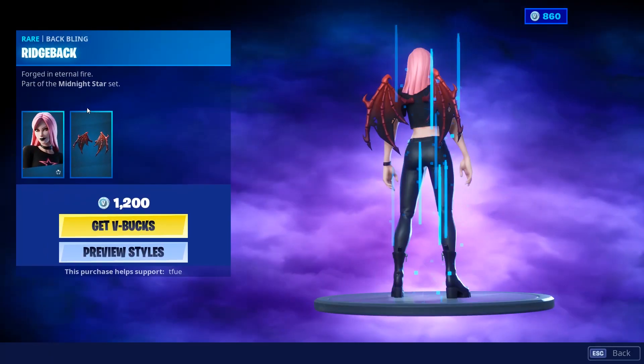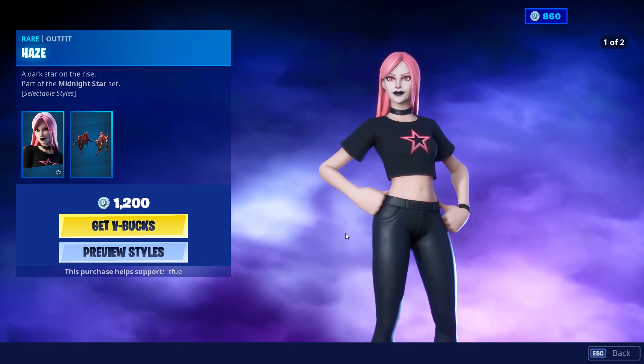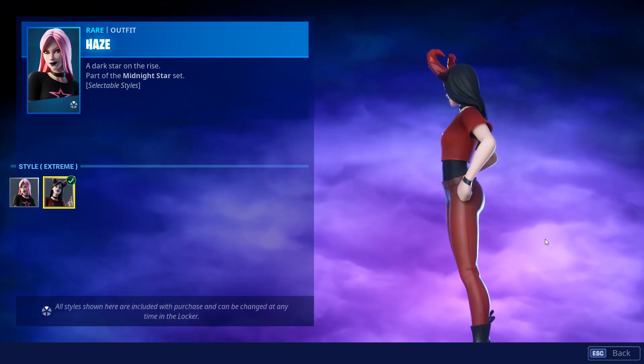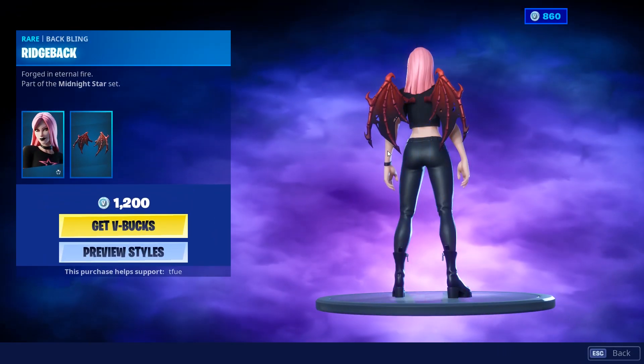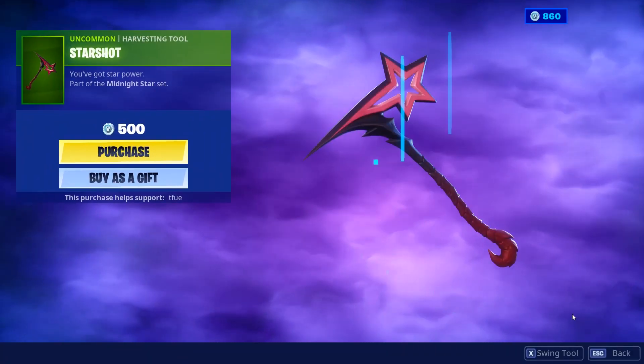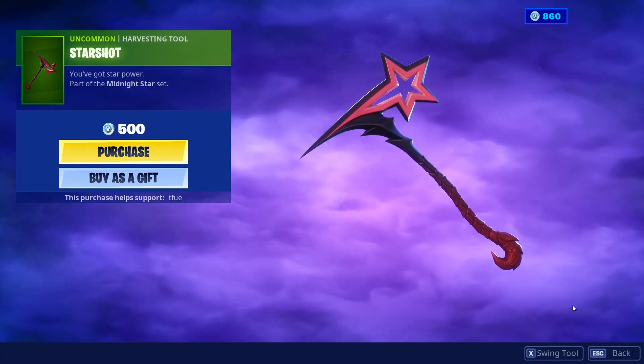Alright guys, this shop has changed via the Viah skin — pretty cool skin in my opinion, pretty basic with the default and extreme styles, pretty fire style. The Ritch back bling, pretty fire back bling. There's a Star Shot, decent pickaxe, might not be the greatest.